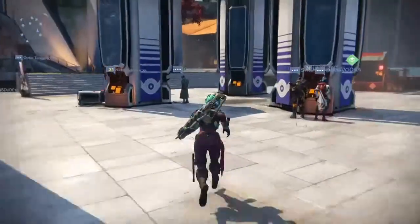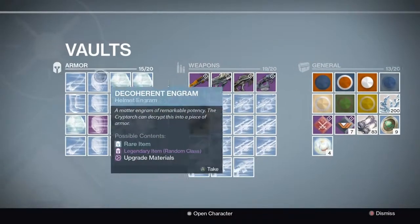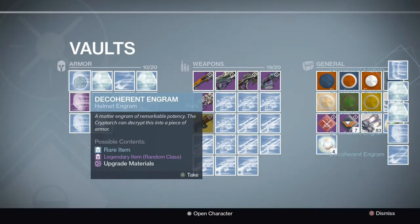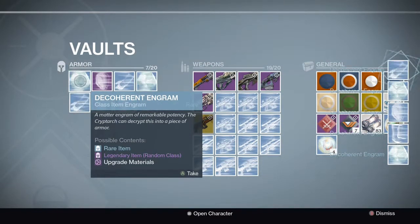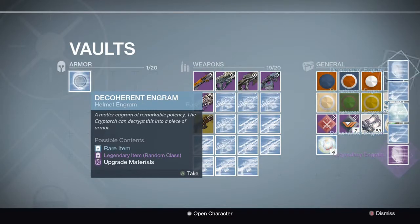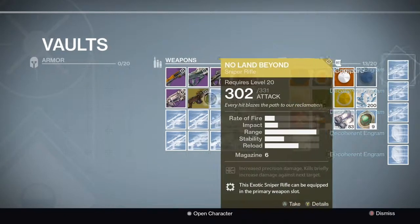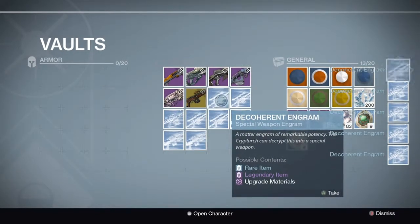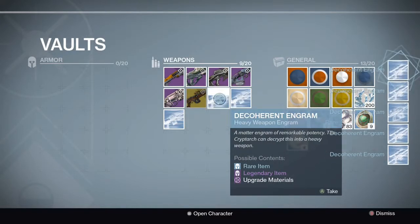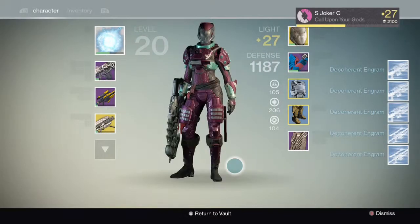Alright guys, so this is the engram part. I'm turning all these engrams in on my Titan because I need the plasteel plating for armor upgrades. I probably would have a better drop rate for the blues if I did it on my Hunter, but I figured I need the armor stuff so let's do it on here. This should be 29 blue engrams and one purple engram.